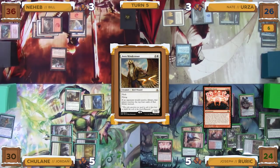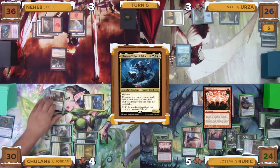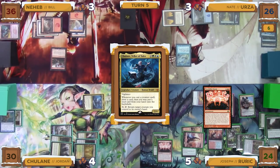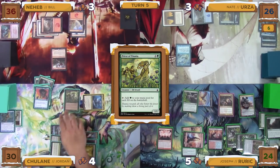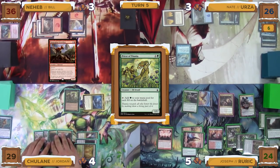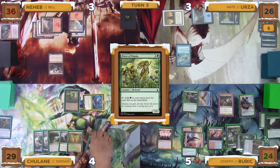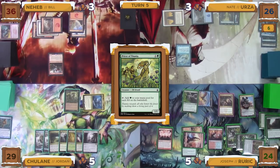Jordan draws a card and puts a tapped Temple Garden onto the battlefield from the Aven Mindcensor cast, and then Aven Mindcensor gets exiled through Possibility Storm. Jordan starts flipping cards, exiling them until he hits a creature. The first creature he hits is a Priest of Titania. He decides to cast this without paying its mana cost, and then gets another card draw from his commander and puts an Island onto the battlefield. When the Priest of Titania resolves and enters the battlefield, Jordan takes one damage from the Rampaging Ferocidon. Jordan passes priority on Joseph's end step and then moves to his own turn, untapping and drawing.